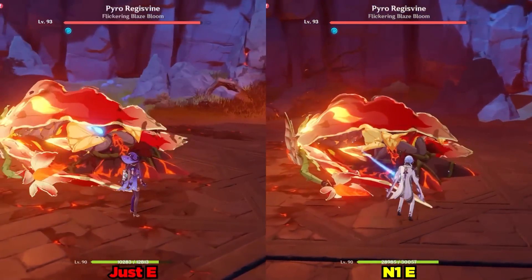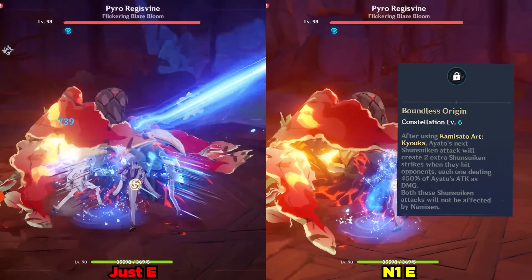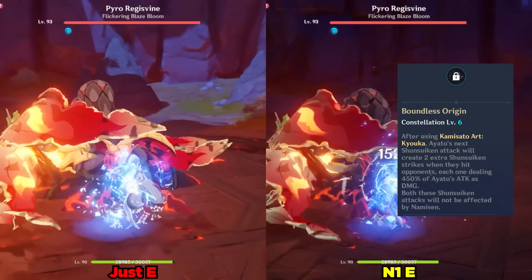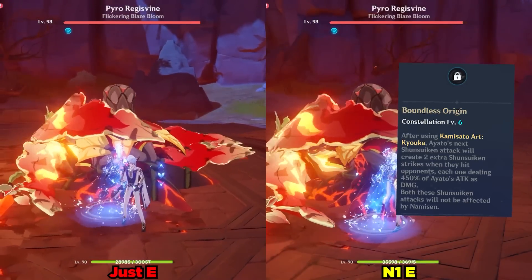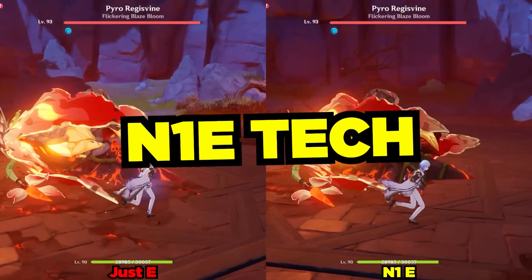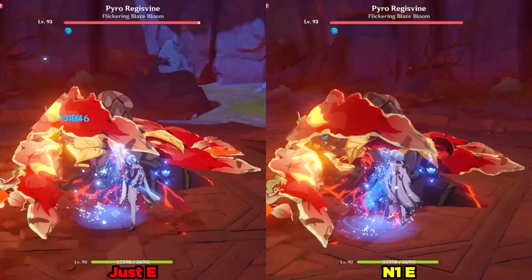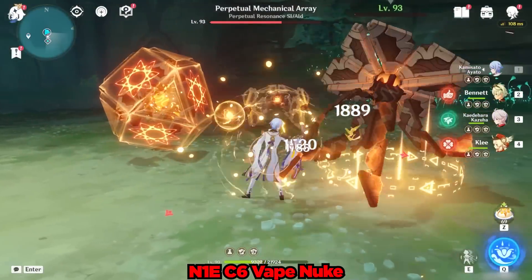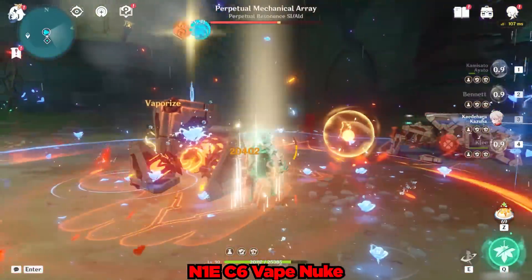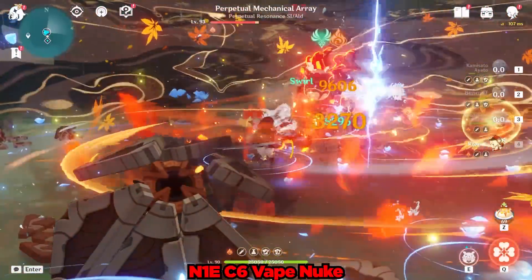Before wrapping up, I wanted to share a tech I discovered for Constellation 6 Ayato — yes, this will apply to the roughly 1% of you that have him at Constellation 6, and hopefully it will prove interesting to the rest of you. We've come full circle back to the N1E tech. By animation cancelling the N1 with his elemental skill, Kami Boba Ayato's Constellation 6 additional 450% multiplier slashes will come out without the first Shun Suiken Slash coming out. This allows you to more reliably vape one of his Constellation 6 slashes for some big juicy damage.